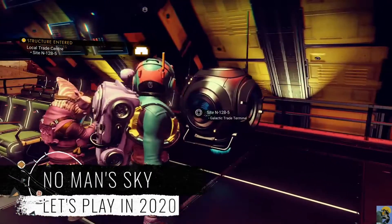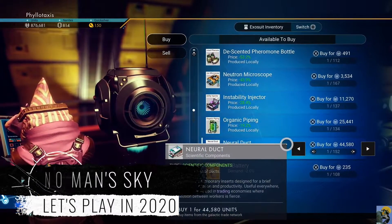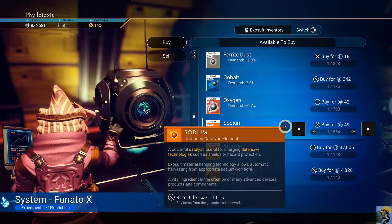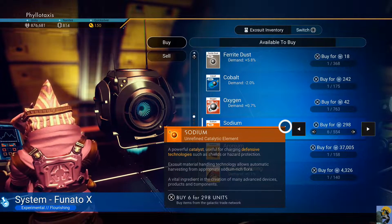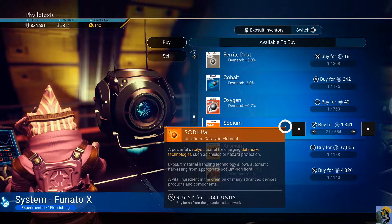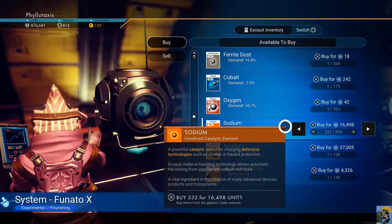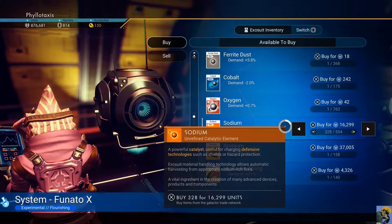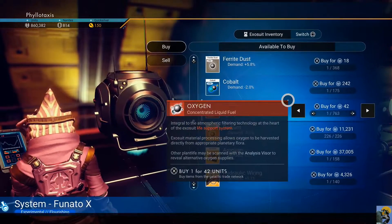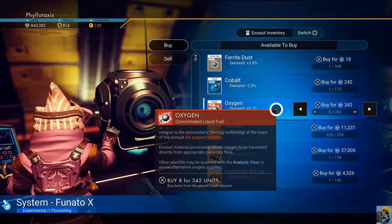Hey everybody, Dr. Incompetent here — let's play some No Man's Sky. As I was talking about last time, I'm just going to buy sodium instead of trying to farm it for the sodium nitrate that I need. I always need sodium, and I have plenty of money, so let's just buy a bunch of it. Oxygen too — there's no reason not to just have what we need here.